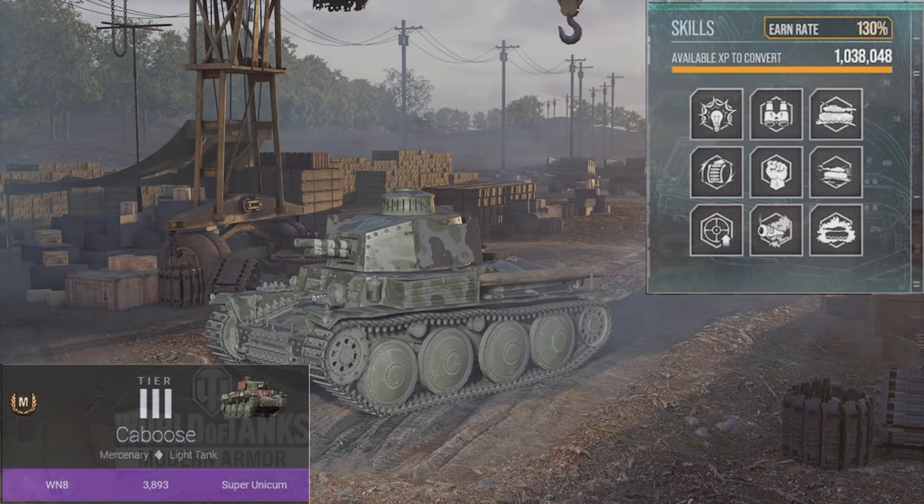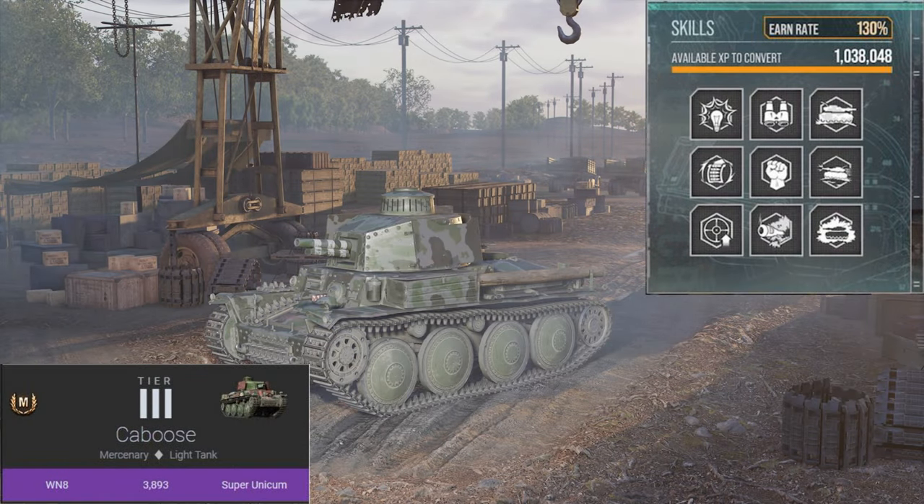The skills that we have on our commander are six sense, situational awareness, camouflage expertise, rapid loading, born leader, run and gun, steady aim, muffled shot, and green thumb.